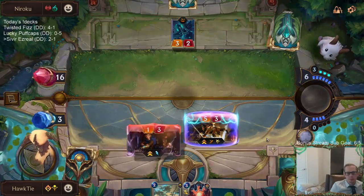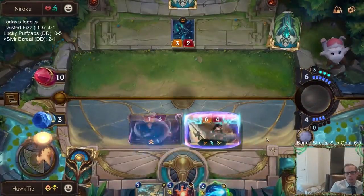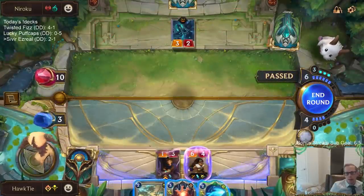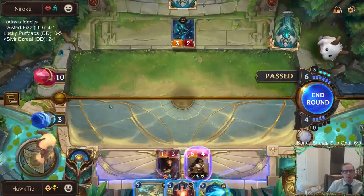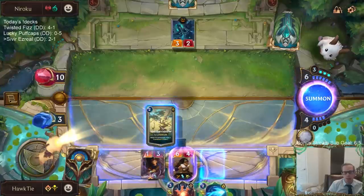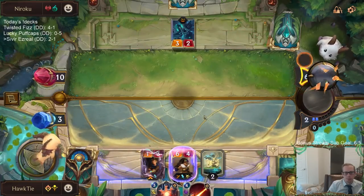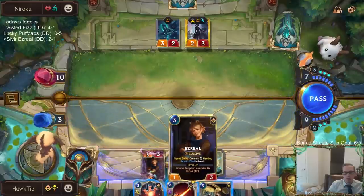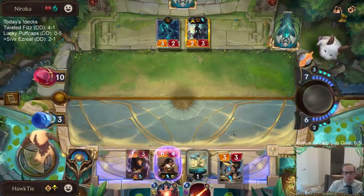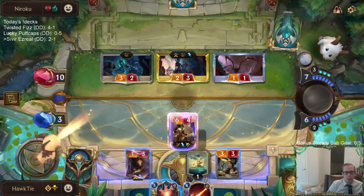Why play the landmark first? Because ruinous path is the only card that helps us gain life. If I had played preservarium first they could fervored and I couldn't do anything, but now I have the mystic shot for fervor. I'll just let the vulnerable go away — I don't want to mystic shot and then have them fervor in response. They do know about the death ray in hand.